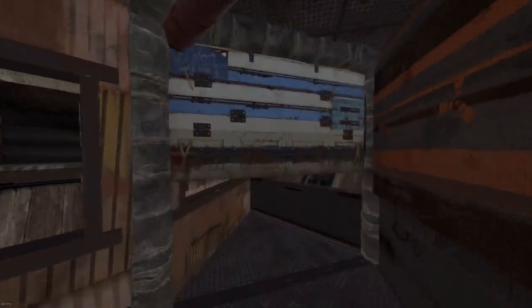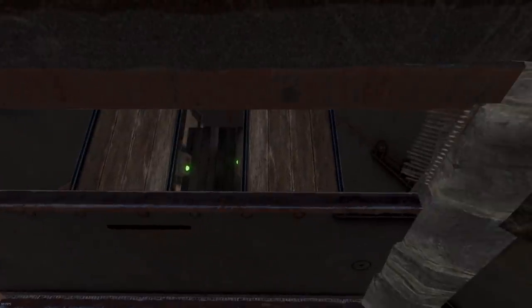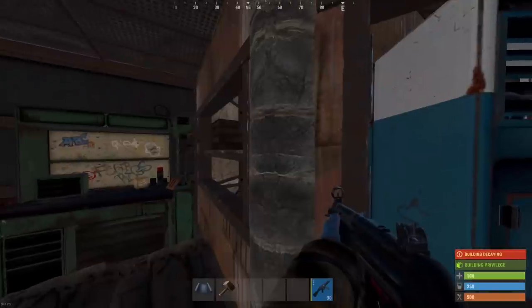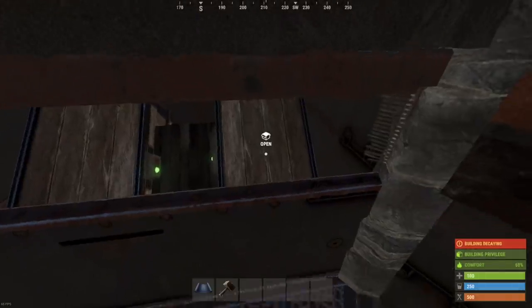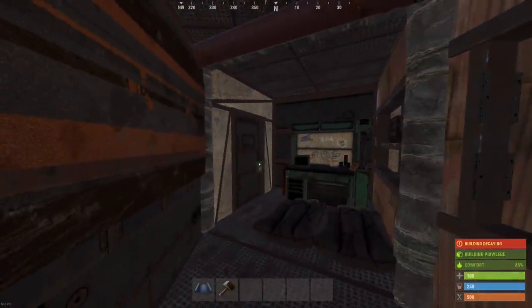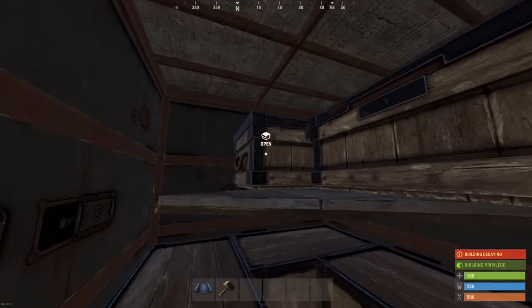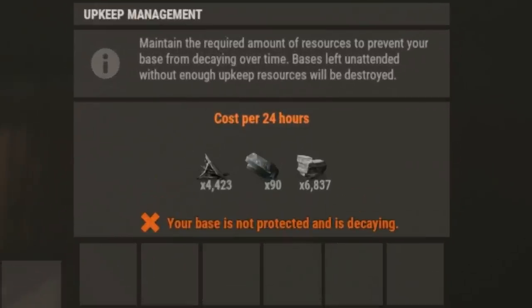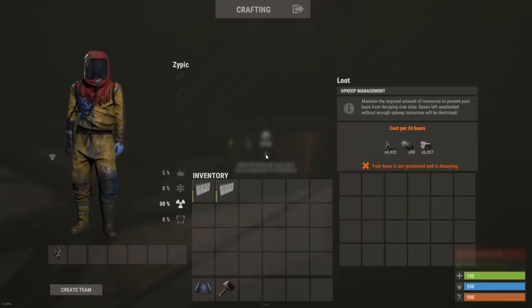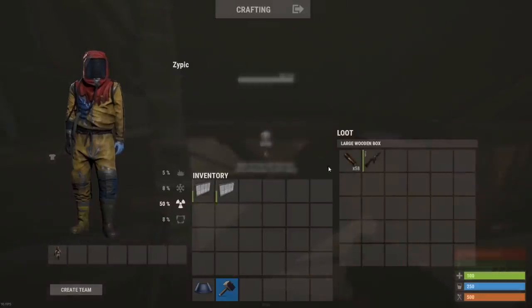Continuing through the next door, on the left we have some vending machines behind a glass window — we can access those here. On the right we have another unlootable loot room, which is a little bit different. You may have been wondering where our TC is, so we'll go ahead and pretend we came back from a roam. This box is a little bit special — we'll put all our best loot in there and spawn in our actual bunker. Opening up the garage door, we have five large boxes of space on this side and another one beside the TC. Here's the upkeep for the base — the HQM cost is quite a bit but it can be switched out for metal frags easily. Our MP5 loadout that we deposited from upstairs is right here in this drop box.